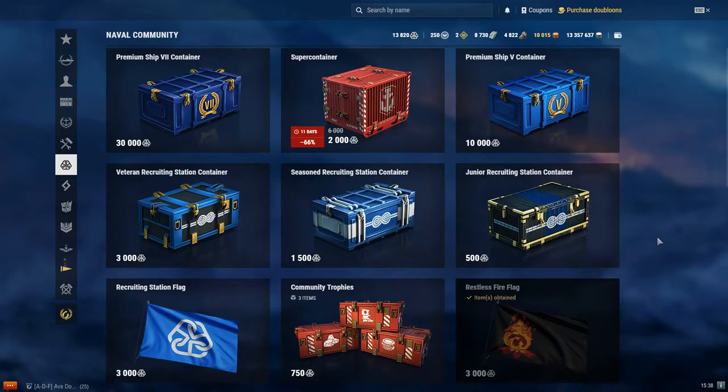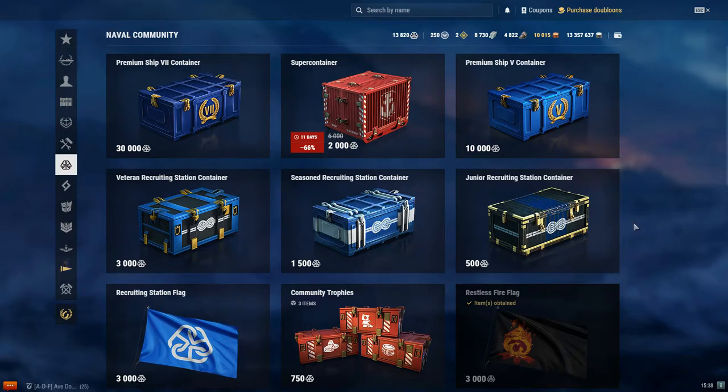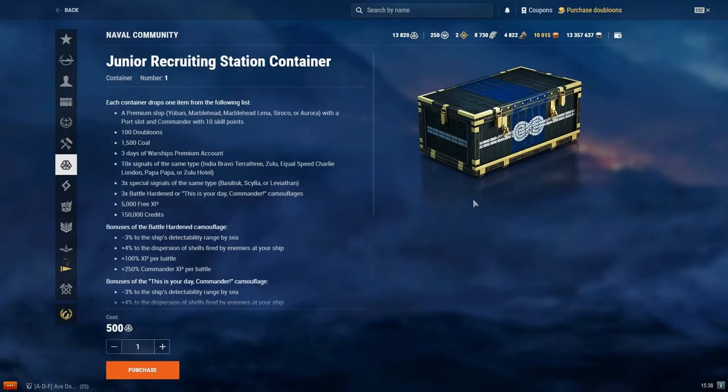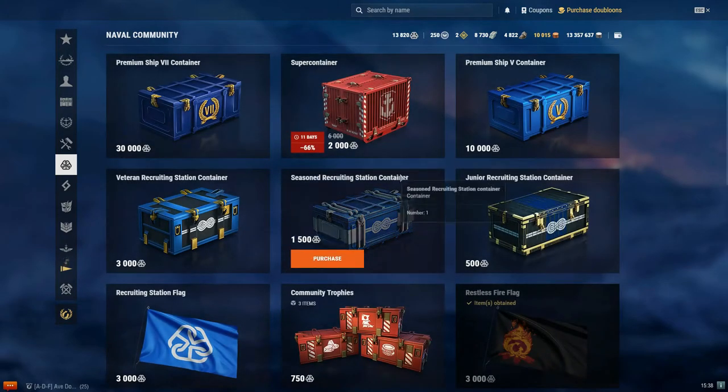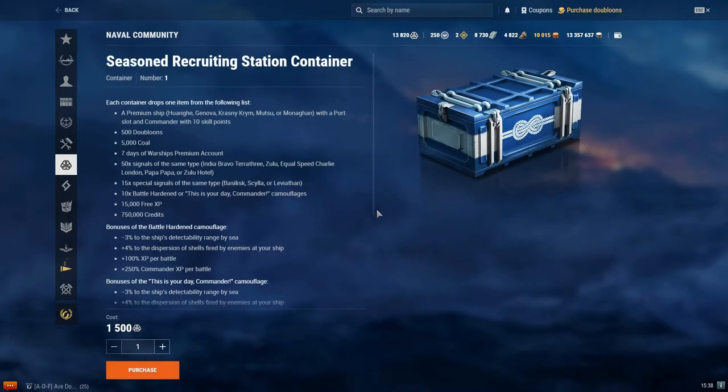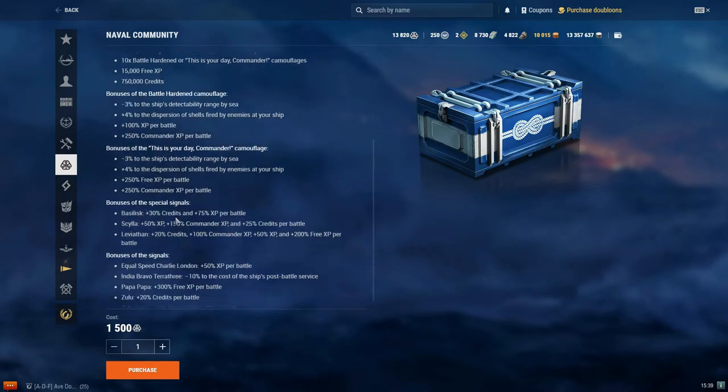Things get more interesting with the top containers. The Junior Recruiting Station for 500 community tokens lists possible drops including a chance at a premium ship, doubloons, coal, free XP, camouflages, and signals. The Seasoned Recruiting Station is basically the same but with higher-tier ships available and potentially more doubloons, coal, free XP, and credits along with signals.